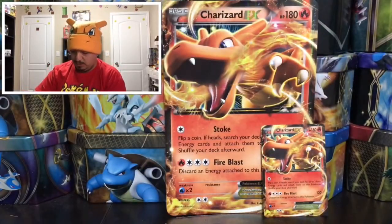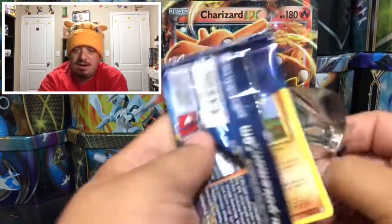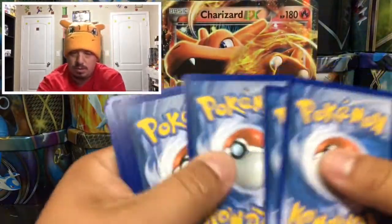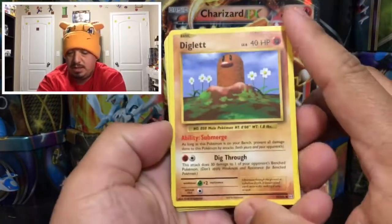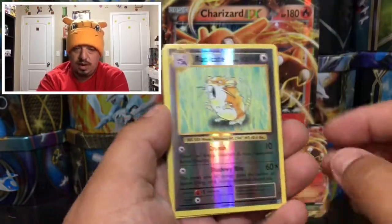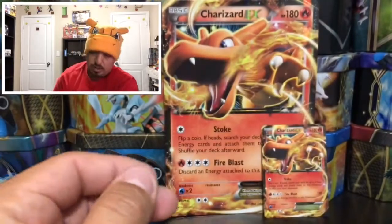Last pack — we have Charizard on the front artwork of Evolutions. Here it is: a Diglett, Seel, Nidoran, Vulpix, the Duo, a Revive, a Nidorino, Devolution Spray, Raticate reverse holo, and a Mewtwo rare non-holographic card. Here is the TCG code card for the box.